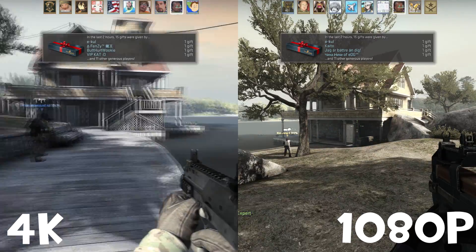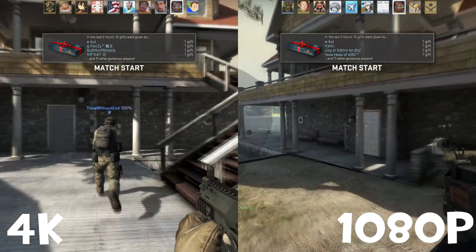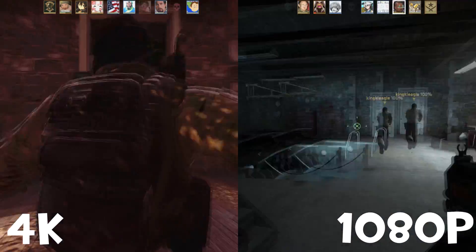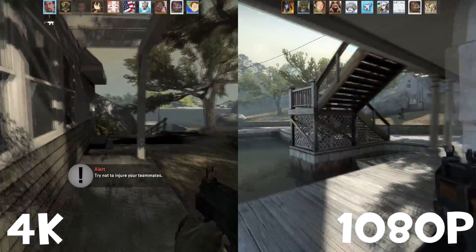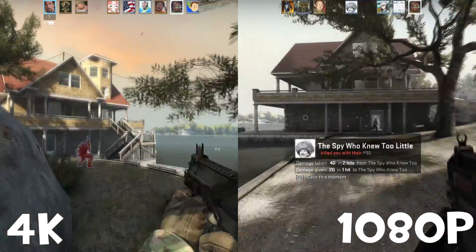Next up, we have Counter-Strike: Global Offensive. This is running on the Source engine — it is a couple years old, but it is capable of being played at above 100 frames per second at 4K, which is on the left, and 1080p on the right. Excuse my terrible gameplay, but enjoy the music and check out the comparison.